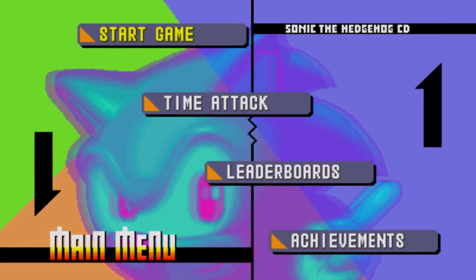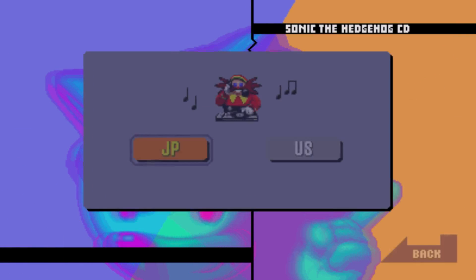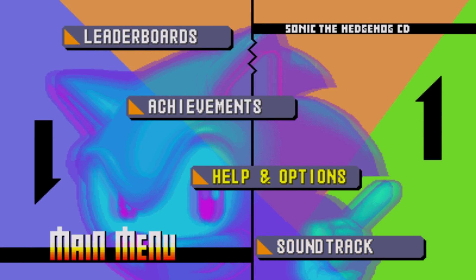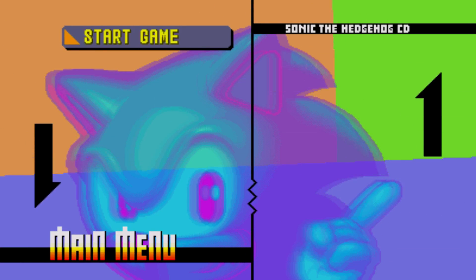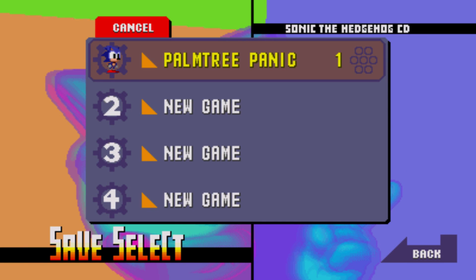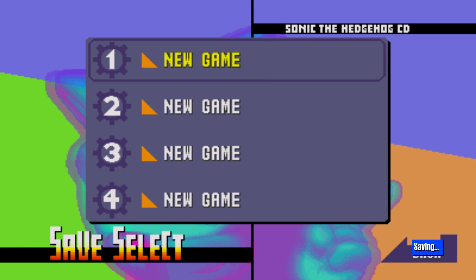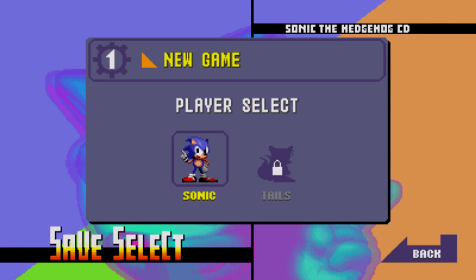The first thing I want to do, I'm going to choose the English soundtrack. Oh, that file is just a text file. So let's start a new game. I wish I could play with Tails, but we have to play with Sonic.